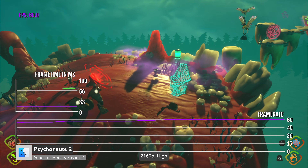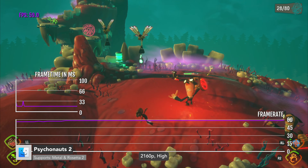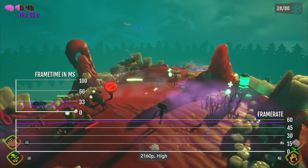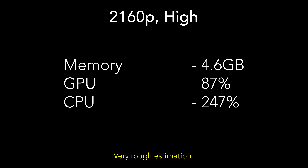Psychonauts 2 is an Unreal Engine 4 indie game, and while offering 3D-stylized graphics, it's still a good showcase of the GPU power here. I'm playing at 4K high with 50 to 60 FPS, using up to 4.6 GB of memory, up to 87% of the GPU, and 247% of the CPU — two cores.